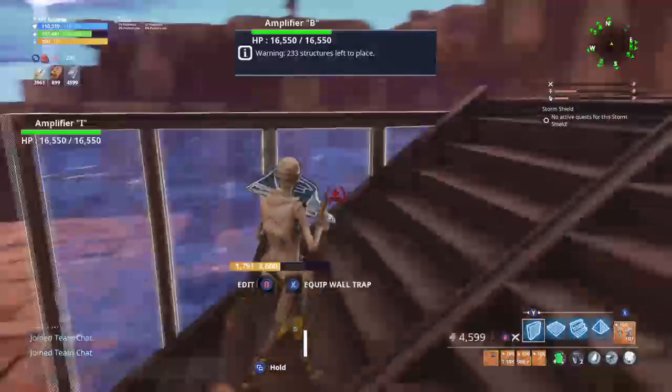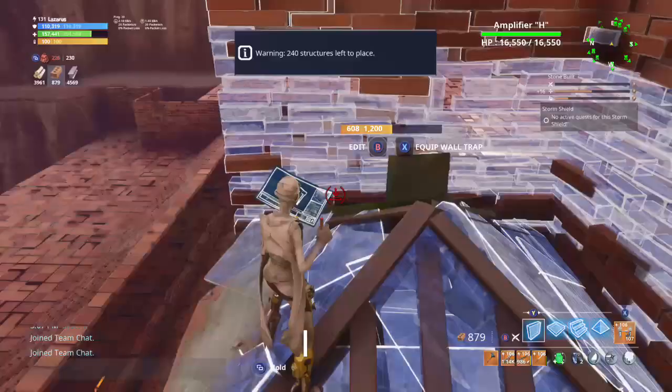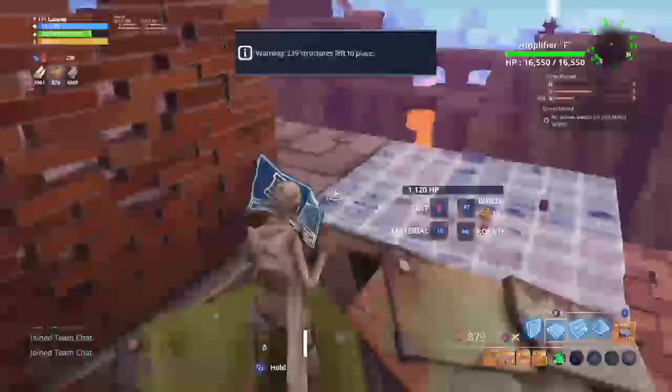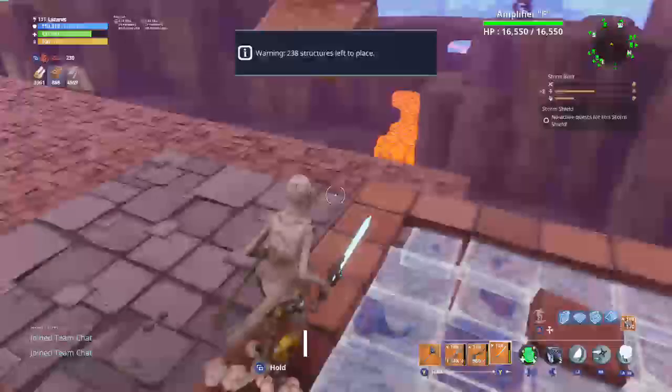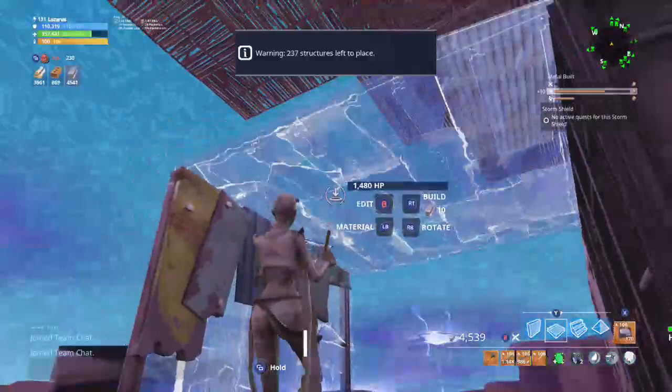Nine out of ten times, most people get attacked from the west. When you get attacked from the west, the first thing you want to do is put a wall here, a wall here, and a wall here, then put a little cap on top. Whatever material you use on the bottom, I advise metal, and you want to do the alternate material on top. You don't need a wall launcher right there immediately, but eventually around the 35-minute mark you want to put a wall launcher right here, then as you jump out, put a cap on top — that will help you later on.